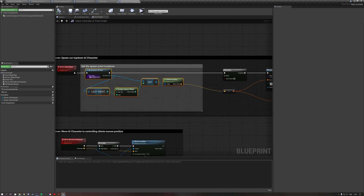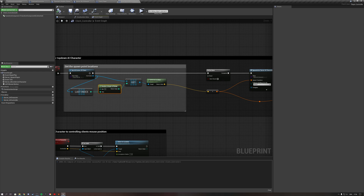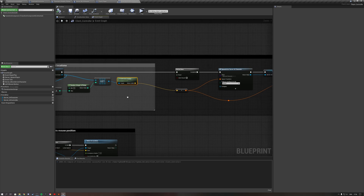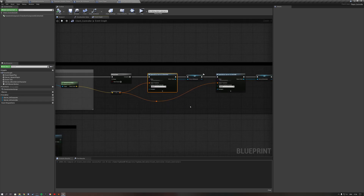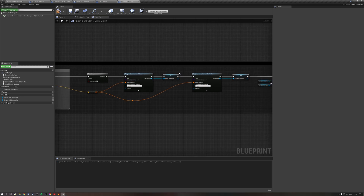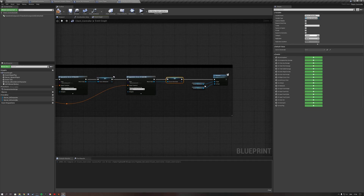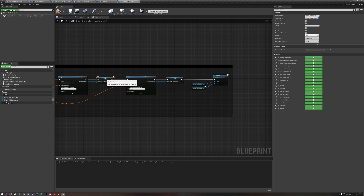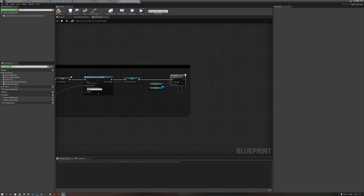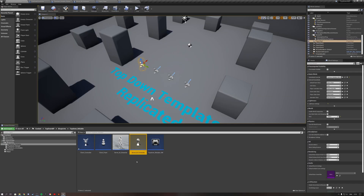In this server spawn player event, we get all actors of the player start class, get the location of a random player start, and use that location to spawn our AI character and AI controller using spawn actor from class. Both are promoted to saved variables. Make sure the server AI character variable is set to replicated. Finally, add a possess node so the AI controller possesses the AI character — this controller is possessing this character.